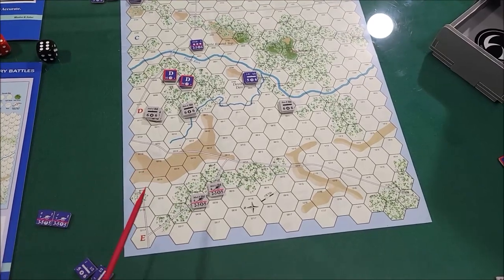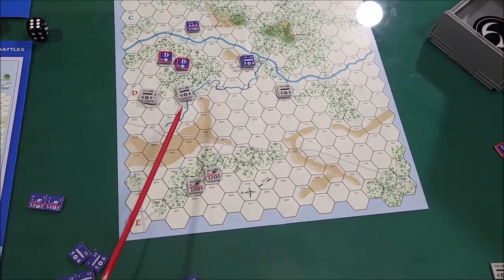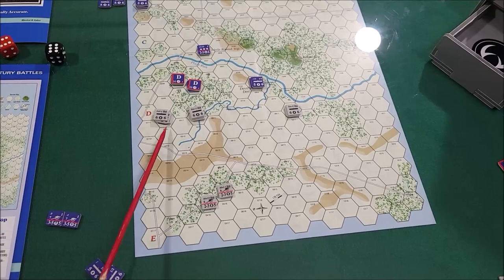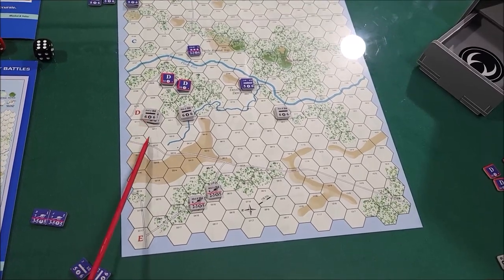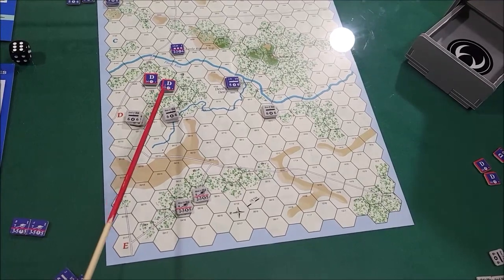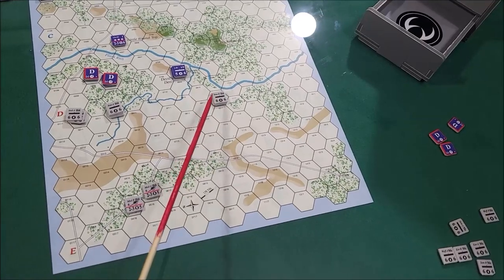Okay, the Confederates moved first in this one. As you can see, I left my artillery behind because they were able to bombard six hexes up here. I stacked three, because you're allowed to stack three in this game. Anything above stacking three, you get penalized for it. They attacked and were able to force these two infantry units back, retreat them, and disrupt them. I went ahead and stacked two here and brought them over here.